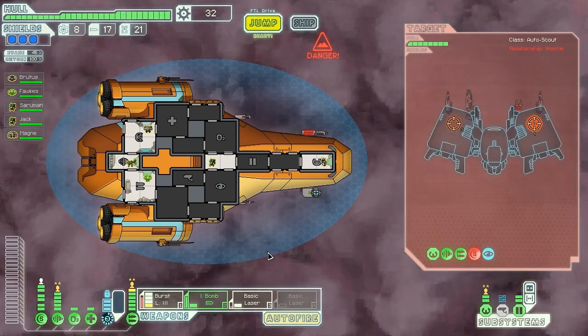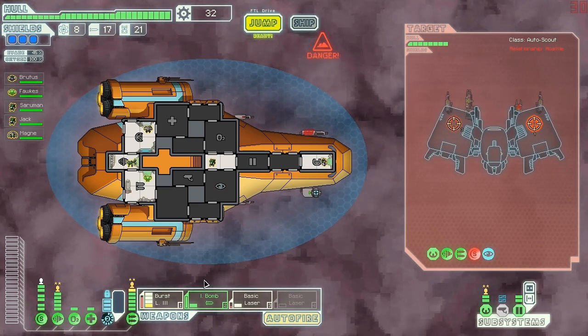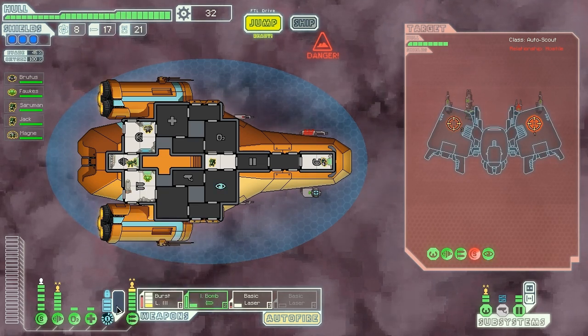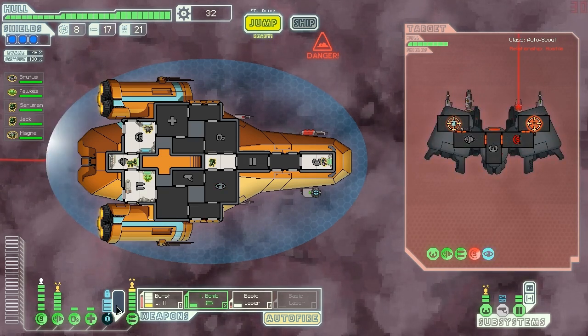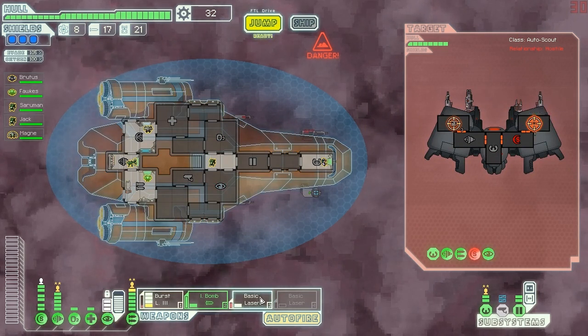They can't do anything about us anyway. Our next salvo should kill them. Basic laser should take out the helm, meaning the next shots all hit. The burst laser should kill them — like it does. Very nice. No damage taken. Ship explodes, giving us two fuel, a drone part, and fifty-six scrap. Now we're making money.